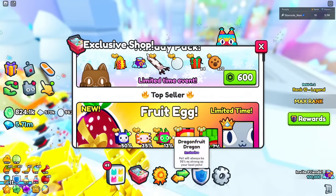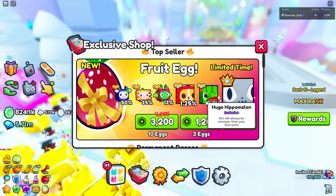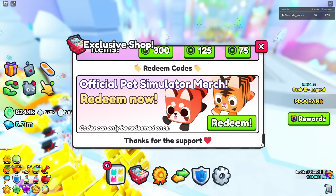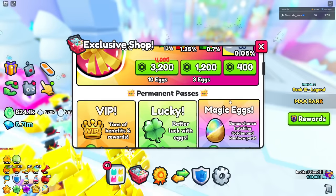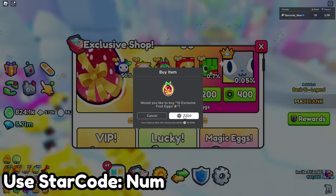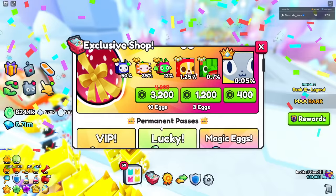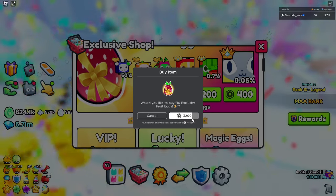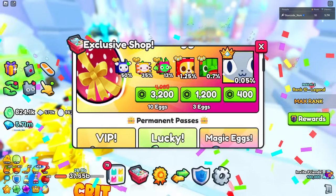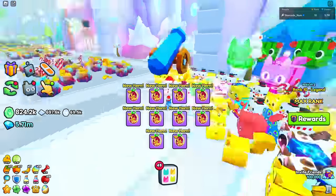They did also add the fruit egg which has a titanic banana cat as well as a huge hippo melon. I want to go ahead buy some of these exclusive fruit eggs. Let's buy a bunch of them - I'll go ahead buy like 30 of them. There we go, we got 30. Let's go to the trading plaza because they did something cool in there and I want to hatch them there.